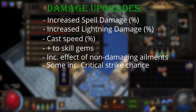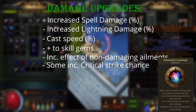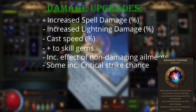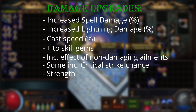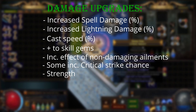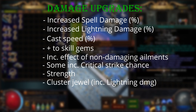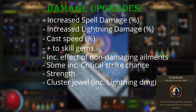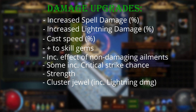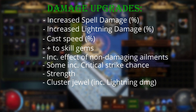Increased effect of non-damaging ailments to increase our shock, and some increased critical strike chance. We don't need a lot, since I've specced into elemental overload, but I need some crit chance to proc it consistently. So getting a diamond flask is also really nice. Getting some strength on gear will also help, as we're specced into iron will. The arc skill itself seems to excel at being a pretty fast mapper, but struggles a bit when it comes to single target damage.